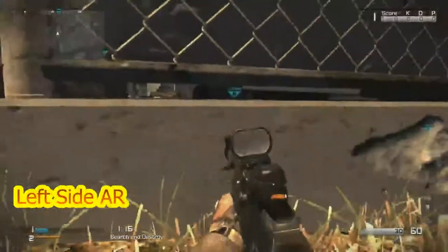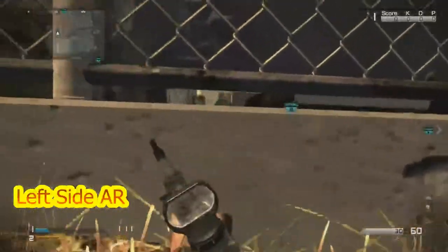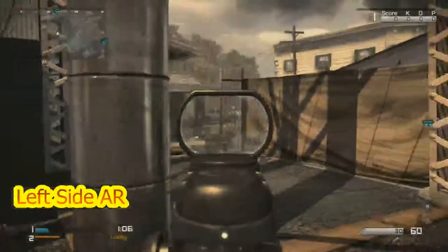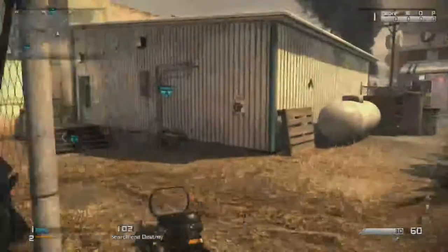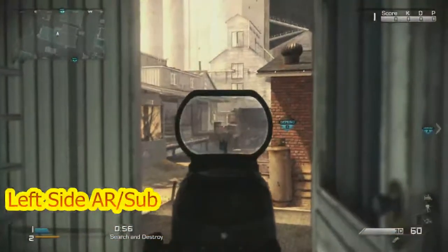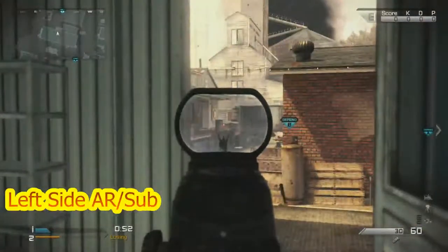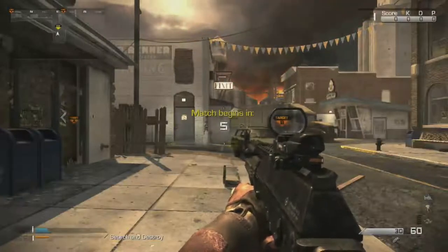Moving over to B side, you want an AR here, maybe even a sub here because you can look through that hole. You can watch middle, and if he sees somebody he can move over to pick them up if they're called out back here. You also want another AR in this garage doorway, watching that spot right there because that's a great head-glitching spot for the offense, and they can also nade really well from there.